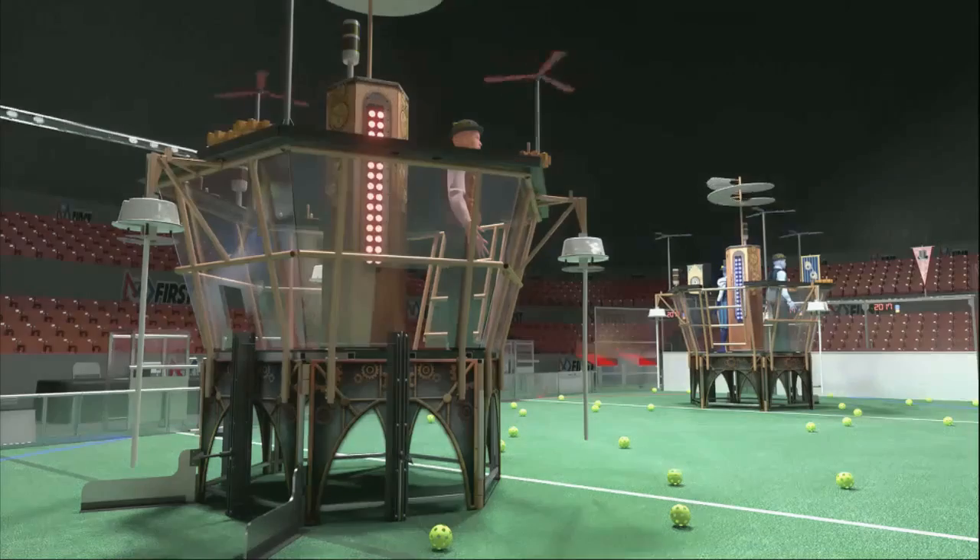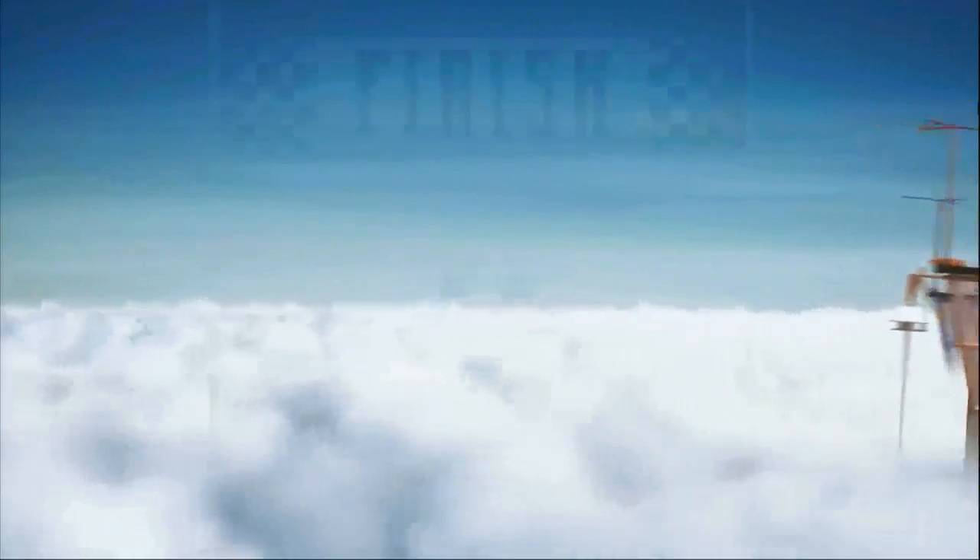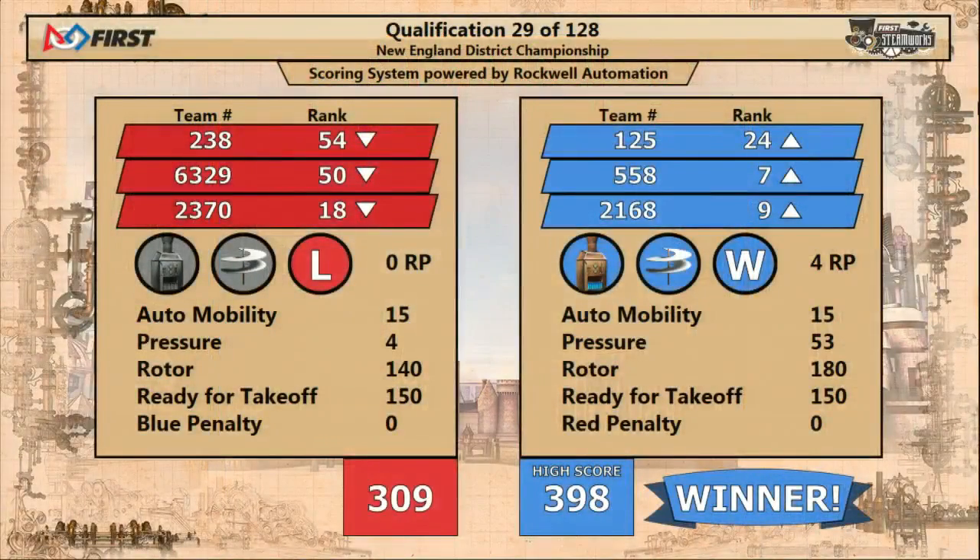Coming up on the board with four rotors spinning and more than 40 kPa of pressure, the Blue Alliance comes across the line earning themselves four points for rankings and a new event high score of 398 over the red 309.